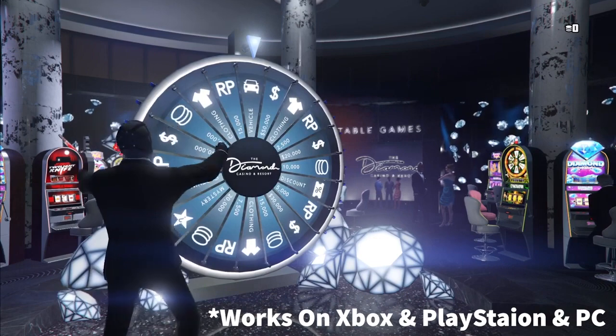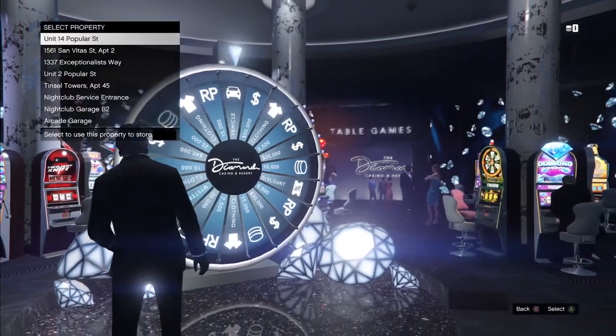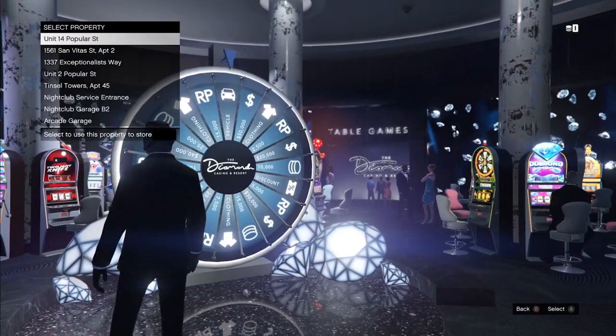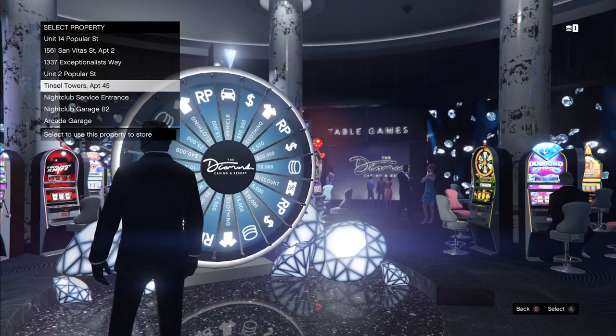Step 4: If you spin the wheel correctly and land on the podium vehicle, make sure to select a garage with space in it to put the vehicle in there. Do it fast, because if you don't, you could lose the vehicle and you will not be able to win that vehicle again.